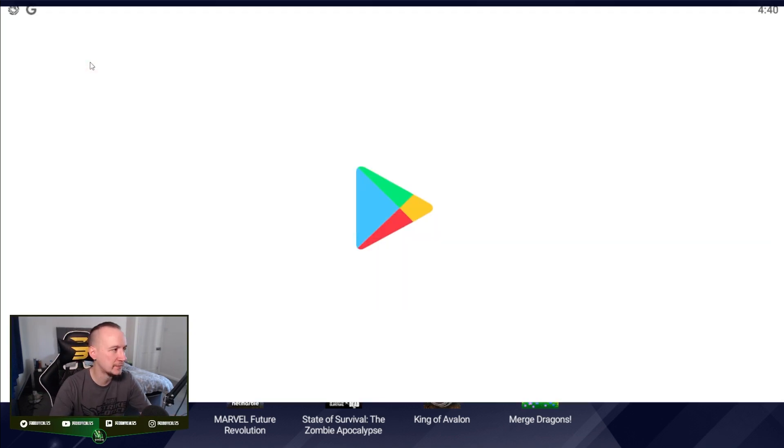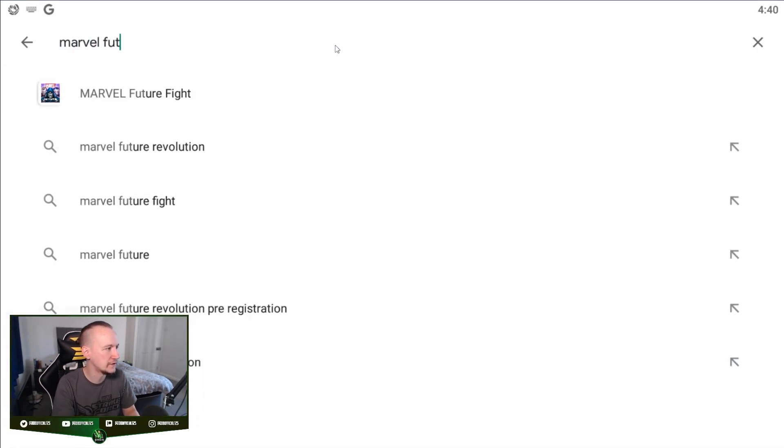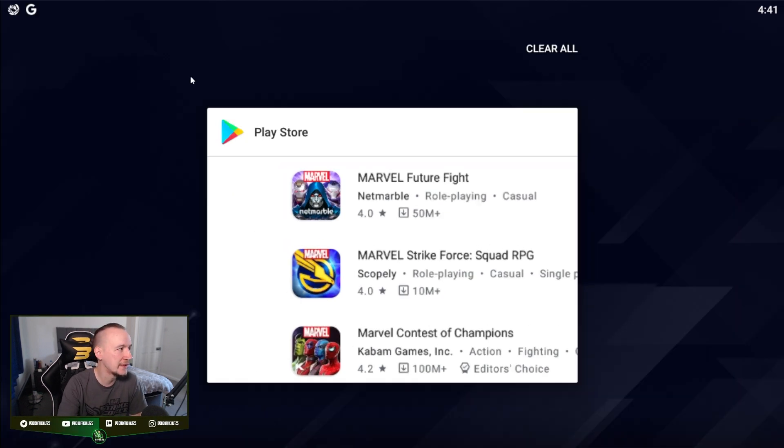If we click on the Play Store, for example, we go in here, we type 'Marvel Future' — there it is — Revolution. And click on it. It doesn't show. And so many people do this — they click it and they're like, 'Why can't I play this game? I thought it was released.' And that's the headache they're having.